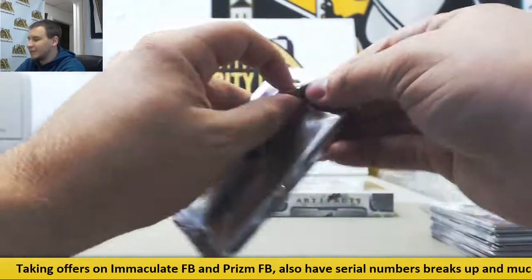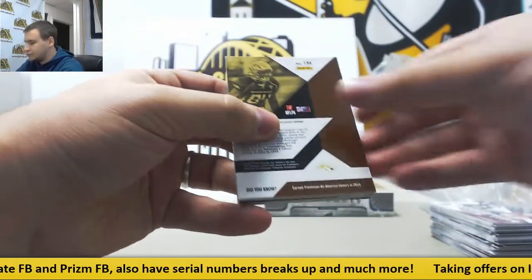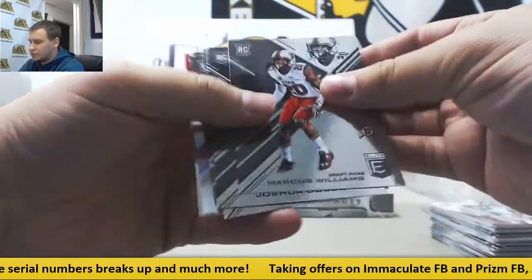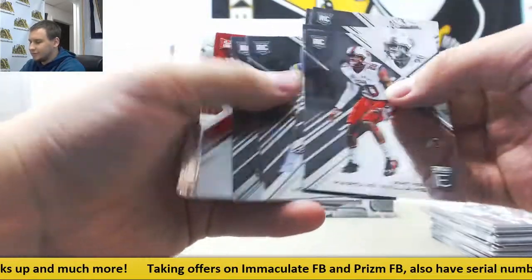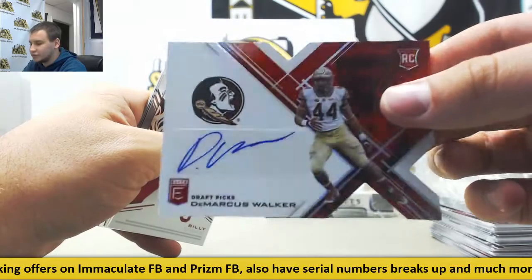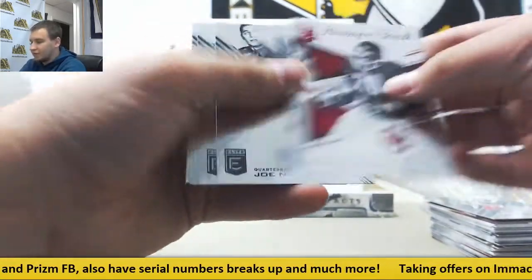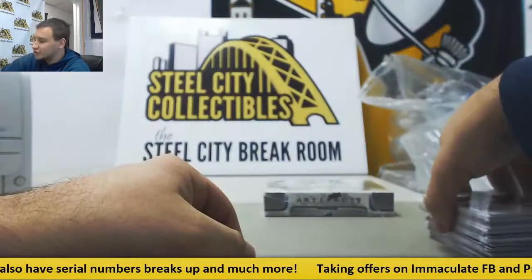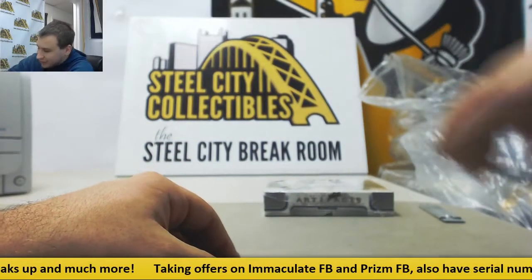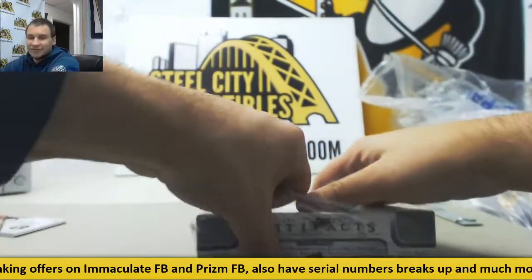And last pack of 17 Draft — regular base, and Auto to 49 Die Cut, Demarcus Walker, also Florida State, 40 of 49. And regular base. That's about as good as you can get out of a box of that. Kareem Hunt 101. Wow. 17-18 Artifacts to finish us off.